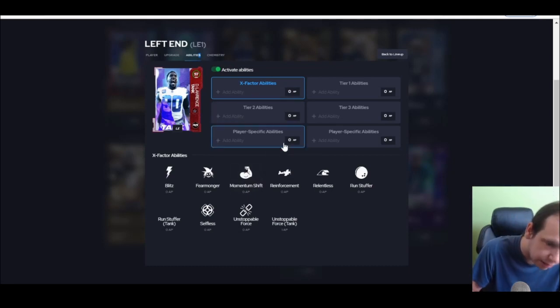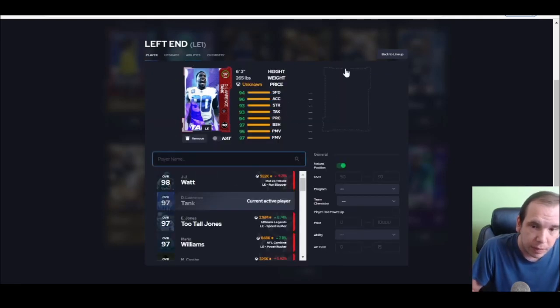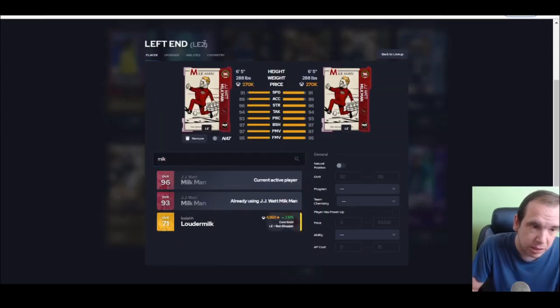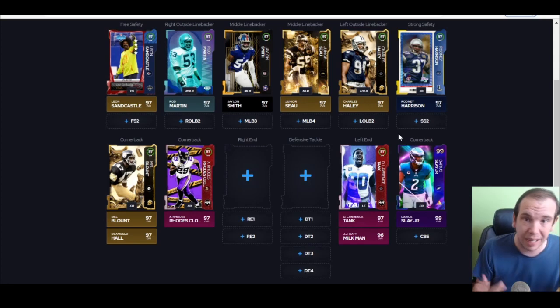Left interior — the new card Tank gets something you cannot counter. You can put persistent on him to keep his ability activated, and he gets edge threat elite. Milkman gets the same abilities, that's why he's so dominant — it's his X-factor, unstoppable force. He's only behind D-Law because D-Law is faster and can get to the quarterback one to two steps quicker, which means the ball hits the ground, he gets a sack, or the QB gets rid of it early — D-Law is a huge upgrade over Milkman.